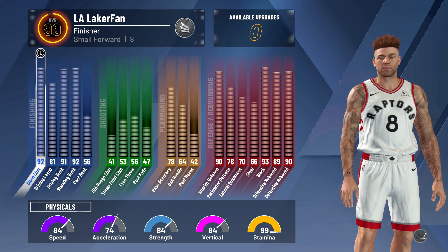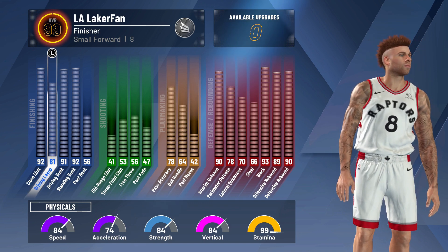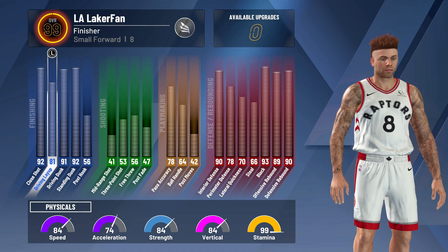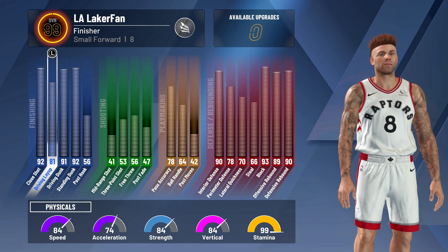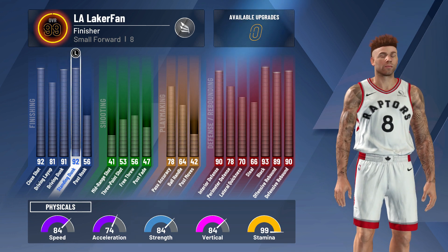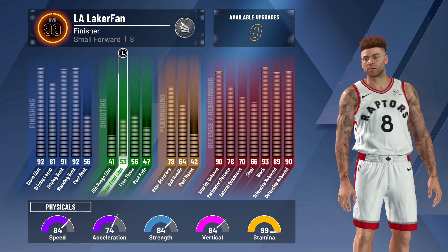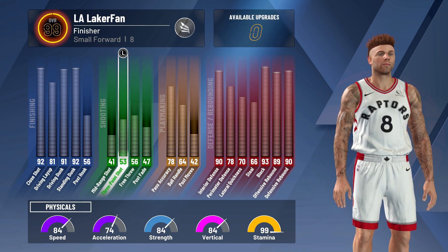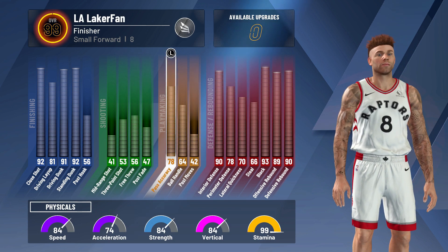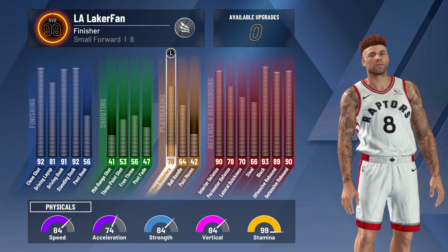Now let's get to the ratings. Keep in mind my player is 99 overall — a lot of these ratings get boosted. To get the Crawford layups you have to hit 98 overall, so keep that in mind — you don't unlock them until 98. Driving dunk 91, standing dunk 92 — great to have. Shot close 92 as well. I boosted my three-pointer all the way up and didn't touch anything else in shooting. To get the base rating, take what I have and subtract by four.